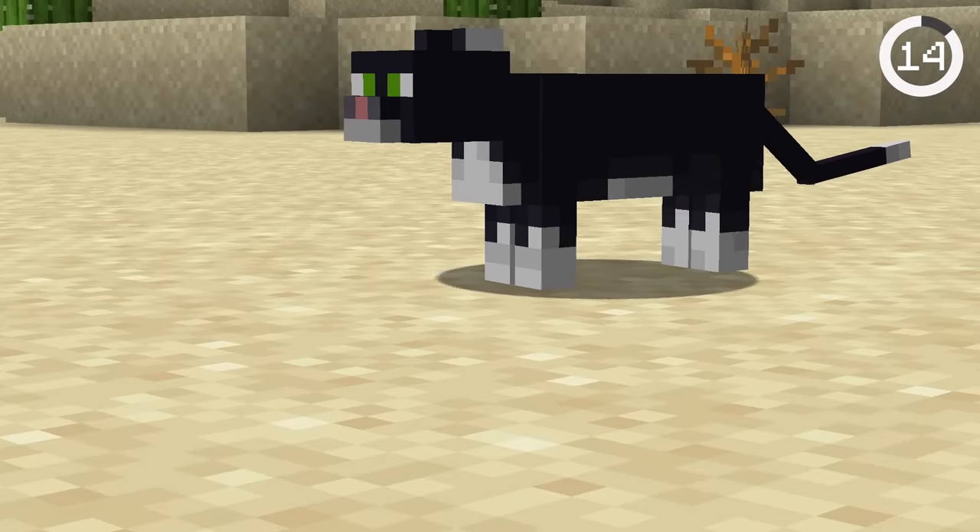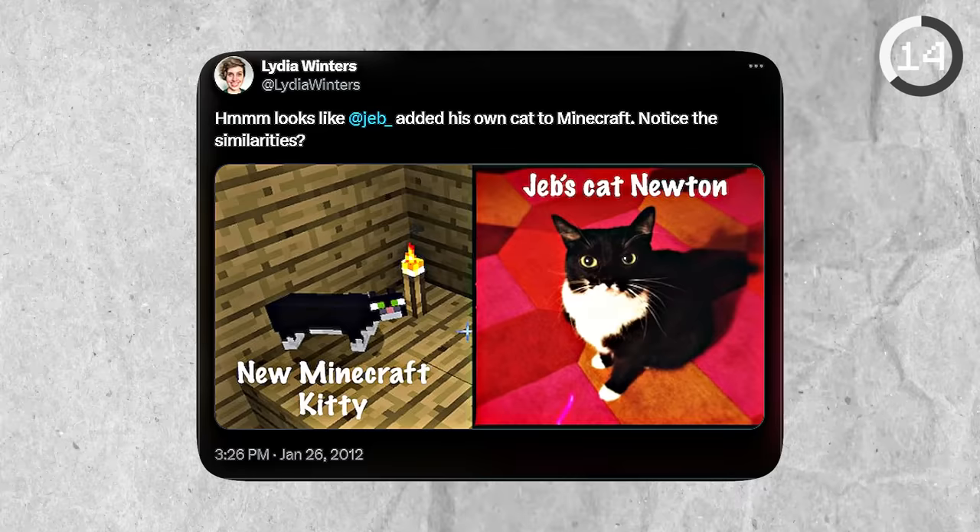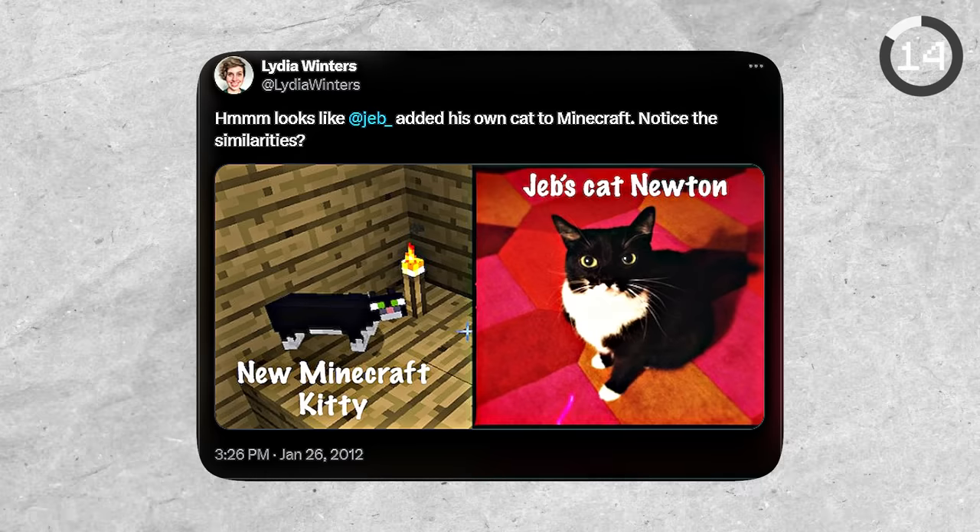Did you know this black-and-white cat is inspired by a Mojang employee's real-life cat? In 2012, Jeb added his own cat named Newton to the game, and a developer tweeted about it.